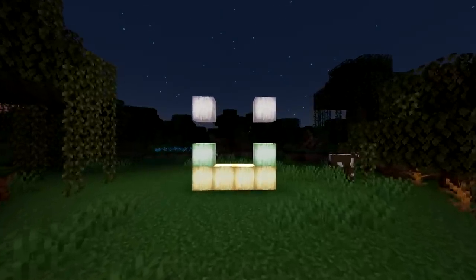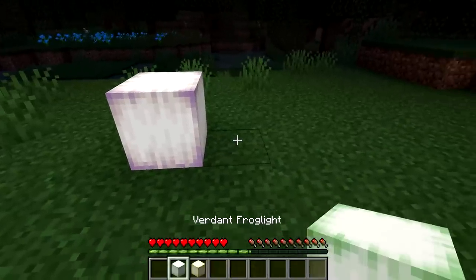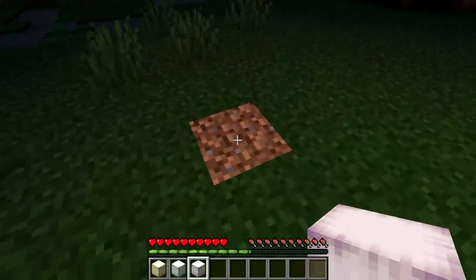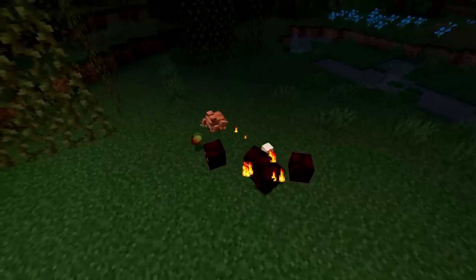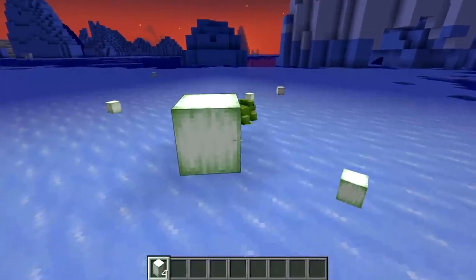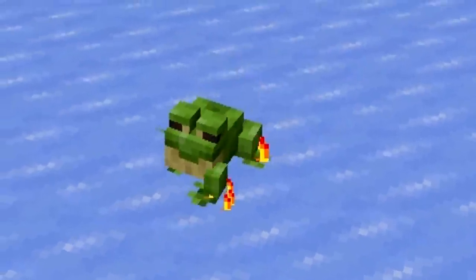A new light source block has been added in the wild update known as the frog light. The frog light comes in three different colours: purple, green and yellow, and emits a light level of 15. It is obtained when a frog eats a tiny magma cube. The frog light colour dropped will depend on which frog kills the magma cube — for example, a cold frog will drop a green frog light.